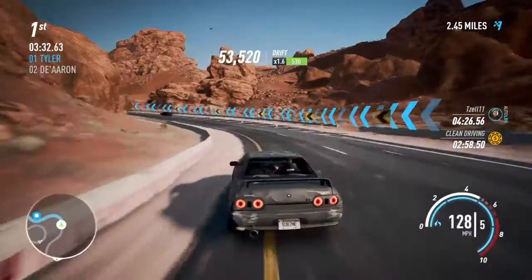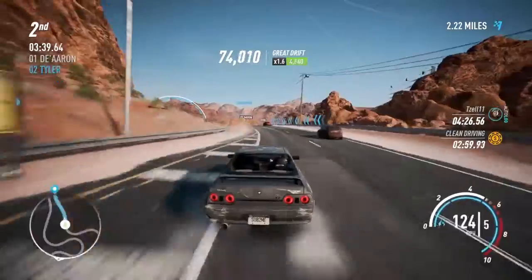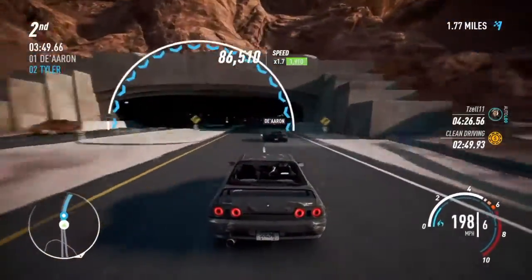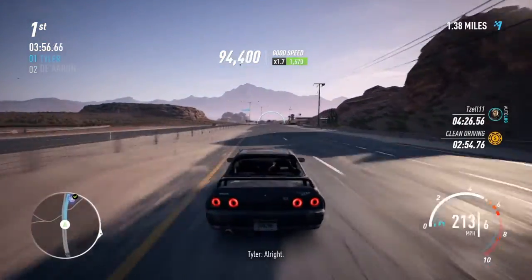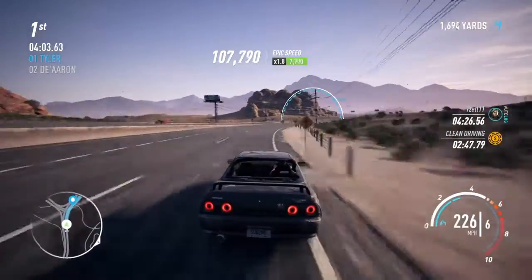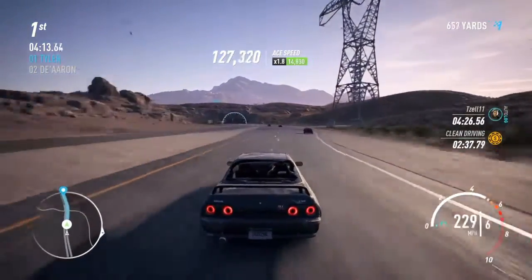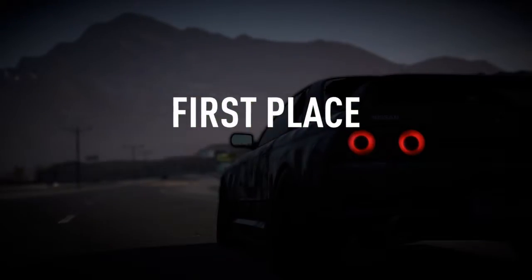Drag was really fun in my opinion. The thing I didn't like is you had to press triangle to shift up and circle for nitrous, so you can't do both at the same time, which was annoying. In Need for Speed Heat I want them to make the right analog stick up to upshift and down to downshift — more convenient. Also, add more drag races. There were only like two story modes for drag with three races each — way too short.